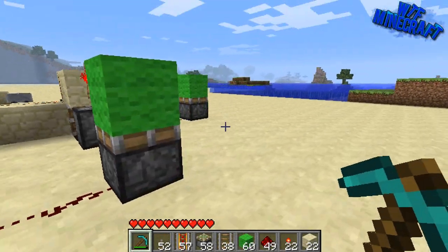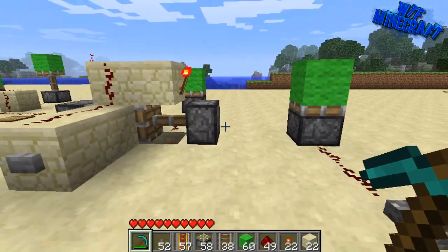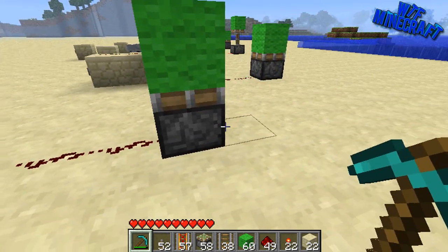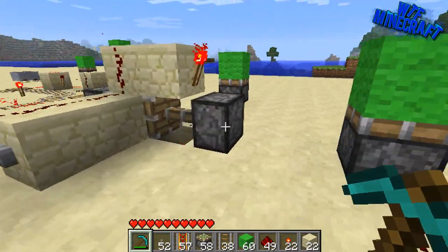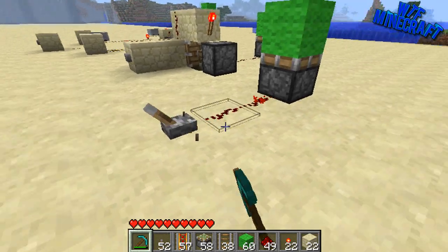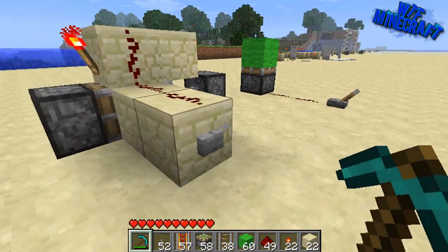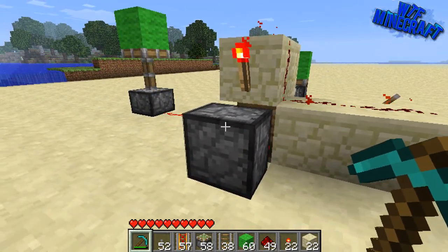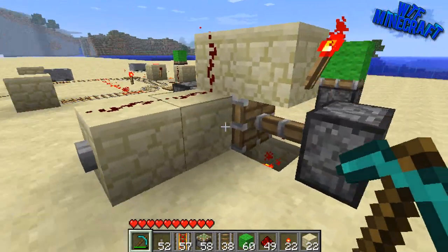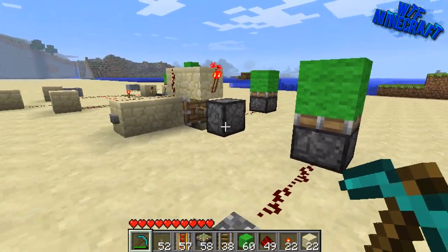Hey guys, it's Jon and today I'm continuing my redstone series — this is episode three. Today we're doing T flip-flops. A T flip-flop is kind of similar to a lever: a lever can be on or off, and a T flip-flop can be on or off just like that. T flip-flops used to be quite difficult to build and hard to understand.